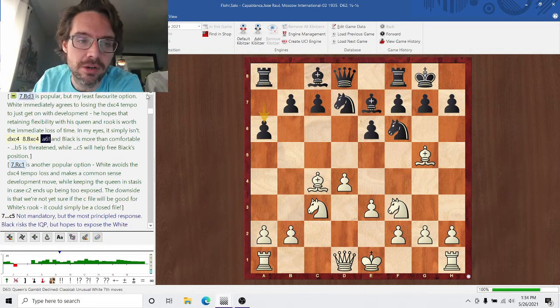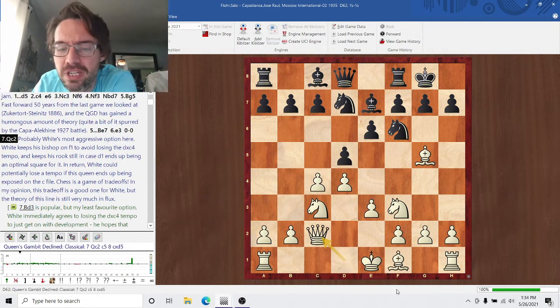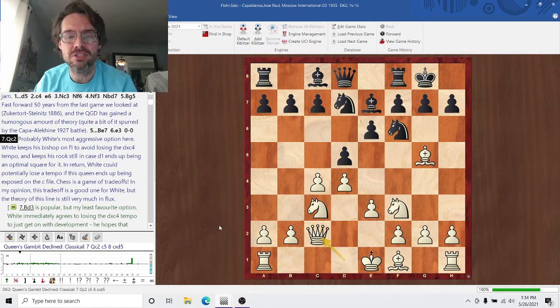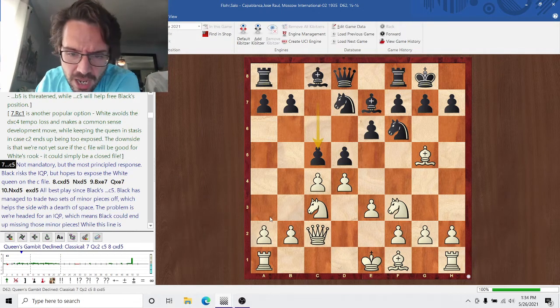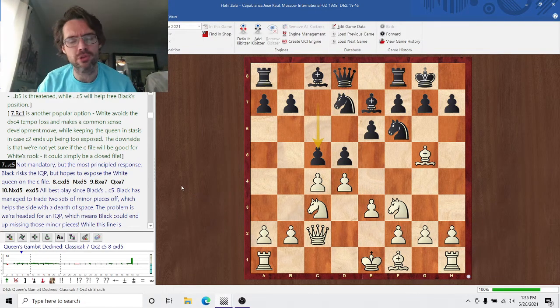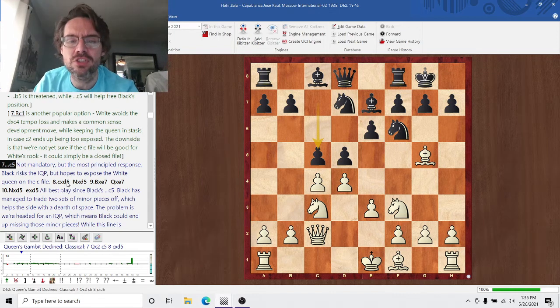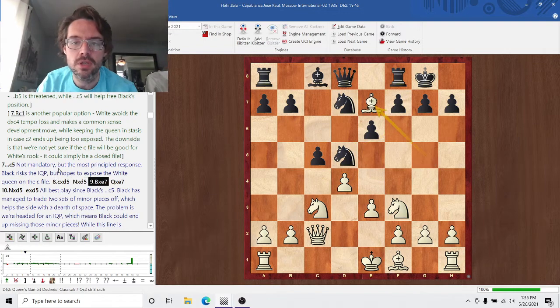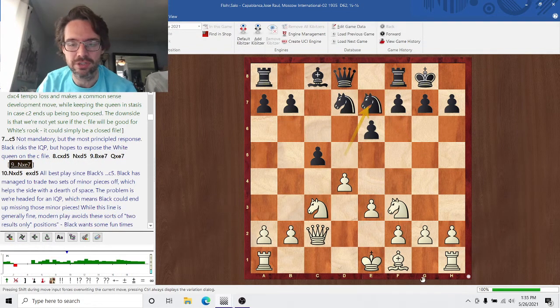The downside of Queen C2, and this is what Capablanca plays in the game as a principal move, is that if the C file opens up, the White Queen could be forced to lose time again. In my opinion, that's a trade-off worth it for White. C5 is the principal move — it does saddle Black with the isolated pawn. After CD, Knight takes, Queen takes — theoretically Knight can take, but this is extraordinarily passive, and after something like Bishop D3, White is much better. That Knight just doesn't belong on A7.